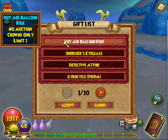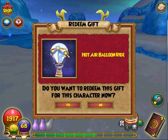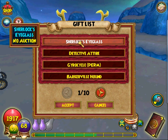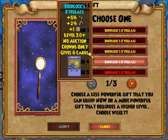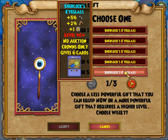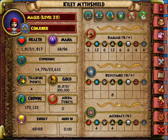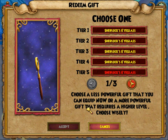We have the hot air balloon. We're going to accept that. And this is the Sherlock's eyeglass. We're going to go ahead and accept that. It has different tiers. I can't get that one because I'm not level 40 yet. I am one level away from being level 40. There's my bar. We're going to re-accept that.